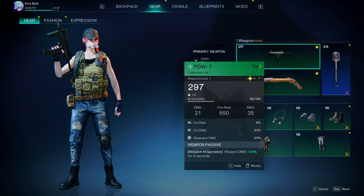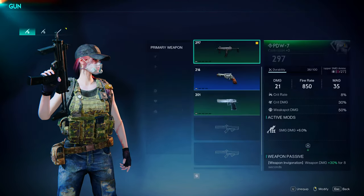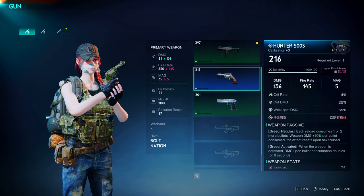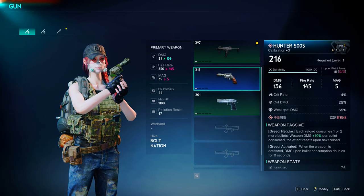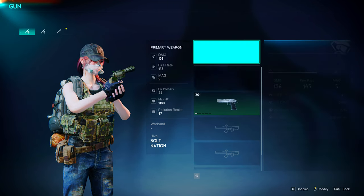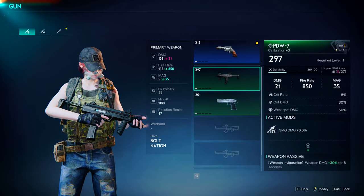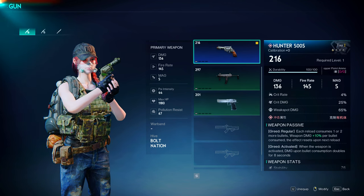Here's a good example. I'm currently running an SMG — theoretically, this looks pretty good, it does 297 damage. But when I click on this and hover over the second weapon, this weapon does more damage. It has less fire rate and less magazine, but I'm going to be doing more damage with it. So I would want to run this weapon — I'll double click on it and that activates my mod in my primary slot. Now I'm running the best weapon when it comes to damage.